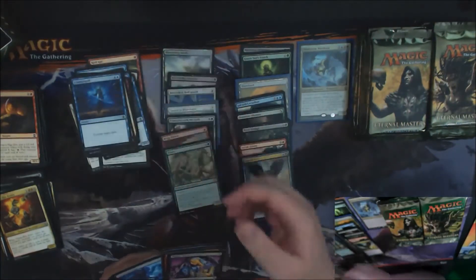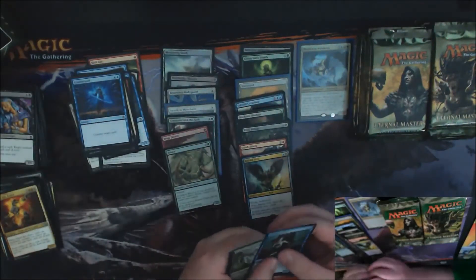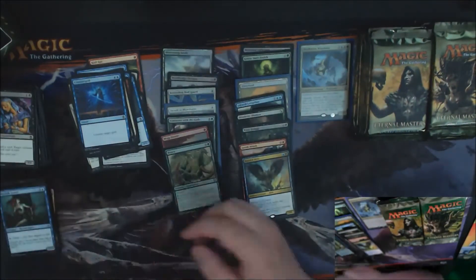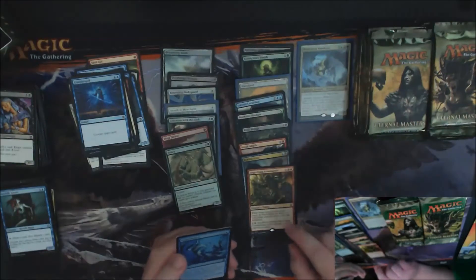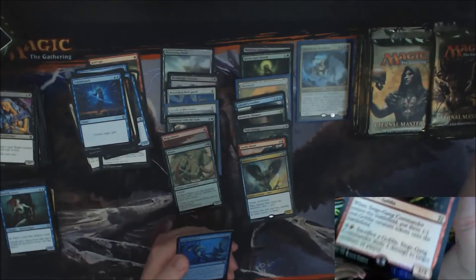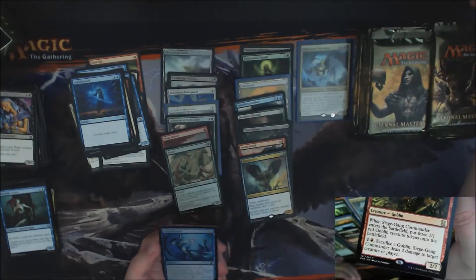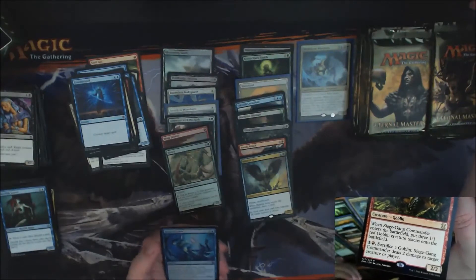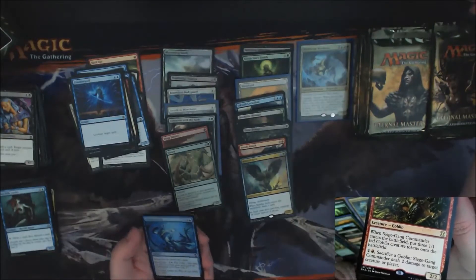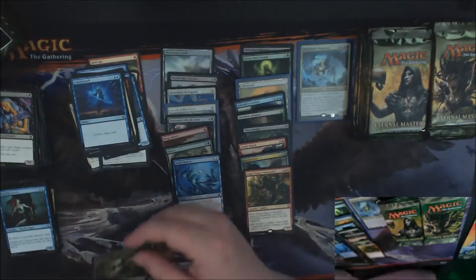Looking for a Counterspell. More Forkwooker looter. Then a Siege Gang Commander — a nice little Goblin. He's a five-cost 2/2 Goblin that when he comes into play puts three 1/1s with him. For five mana you get five power and toughness, and you can pay two and sacrifice a goblin to do two damage — which is kinda nice. Our foil is a Deep Analysis.